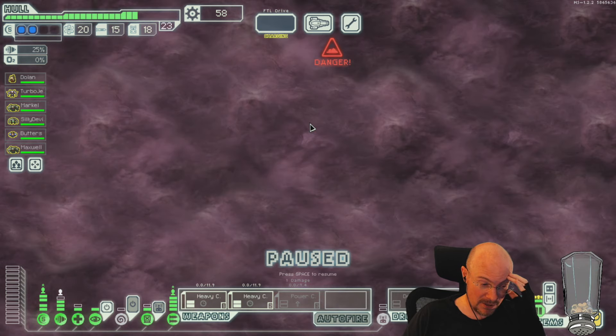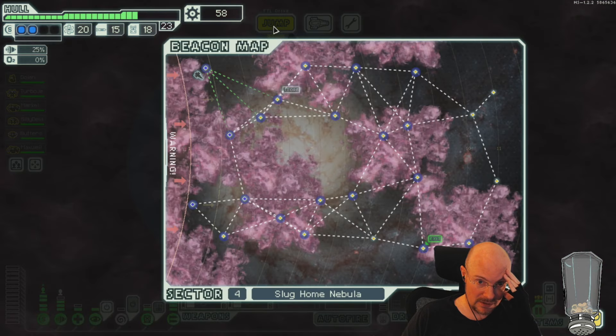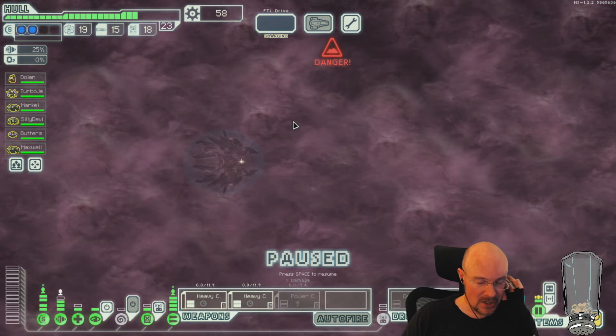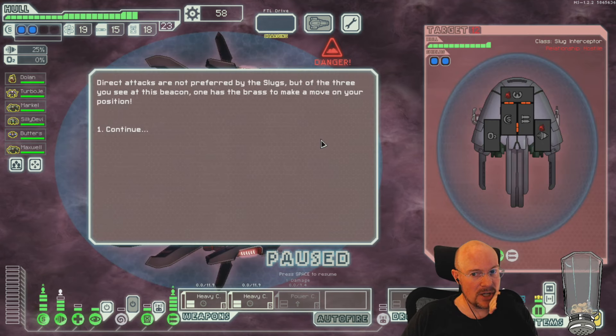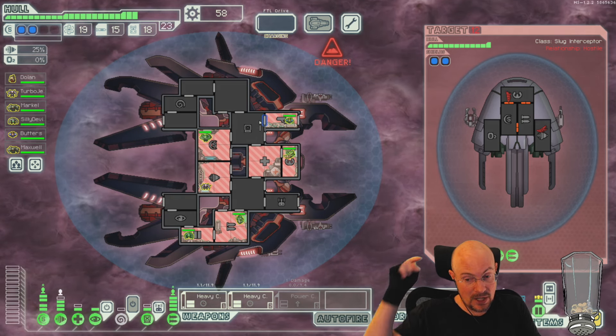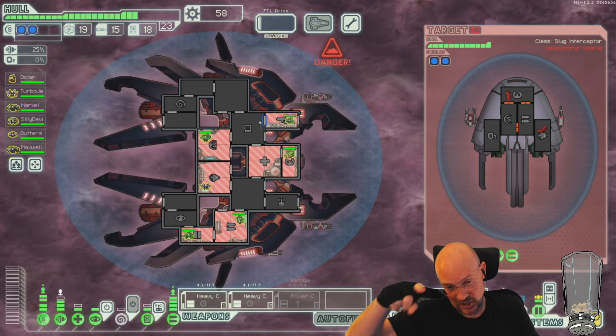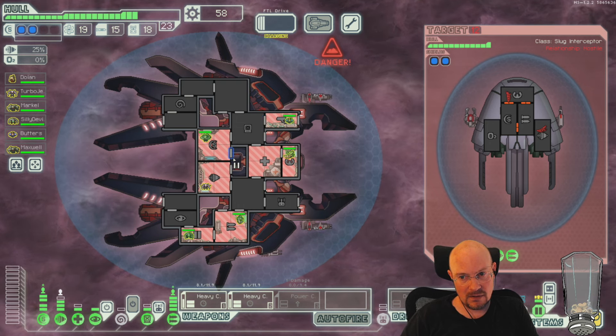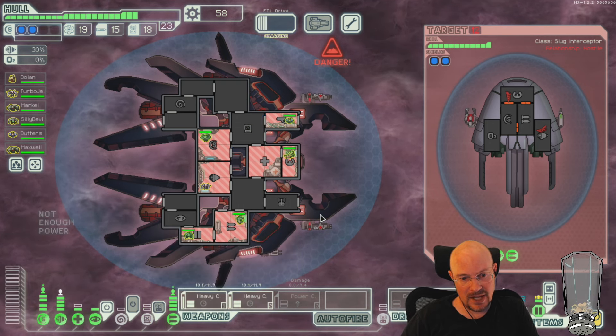It's probably on the FTL wiki or Mike Copley's webpage where he lists all sorts of crazy shenanigans. No, I don't think you can have a single shot cause both a fire and a breach — you can have one shot cause a fire and the next shot cause a breach, but I'm pretty sure it's set up such that you can't have both.